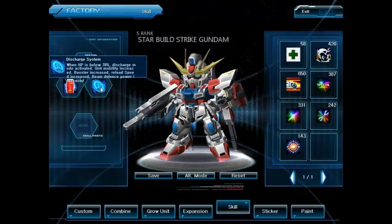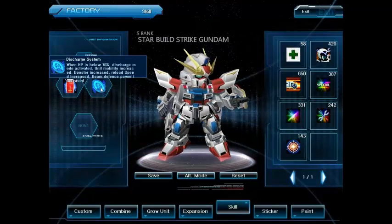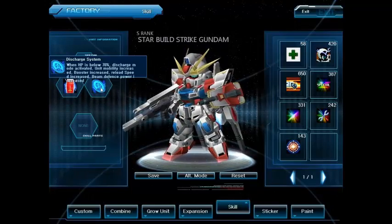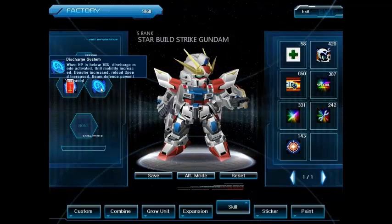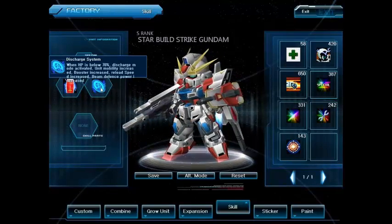And then beam defense power — keep in mind, it's not an I-field. An I-field is usually 80 to 90% beam resistance. It doesn't say how much it is — it just says it's there and it exists.